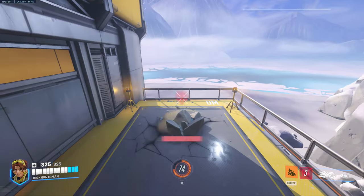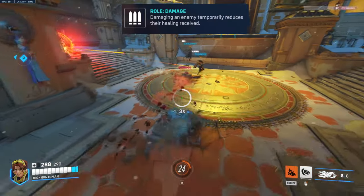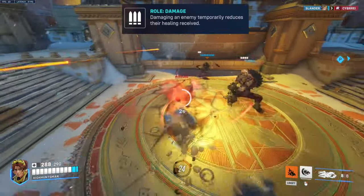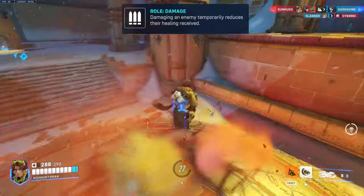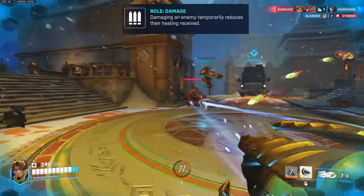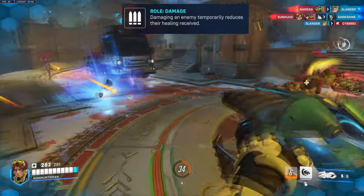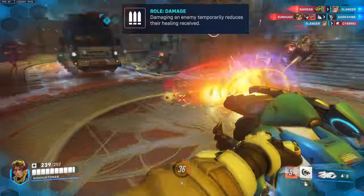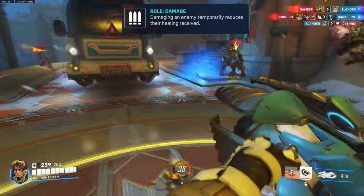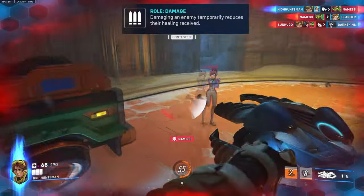You need to practice this a couple of times until you finally get used to it. Next, let's talk about her passive. Venture has 3 passive abilities. The first one is really cool — damaging an enemy temporarily reduces your healing received. It's not like Ana where you permanently block healing. Although she's gonna be a really good combo with Ana, it's just a small healing debuff. You can hit multiple targets and put some extra pressure on the enemy healers.